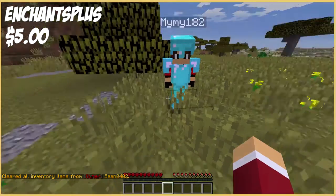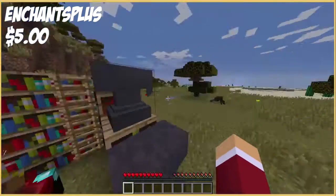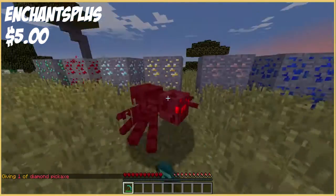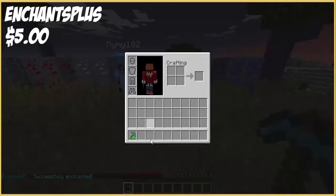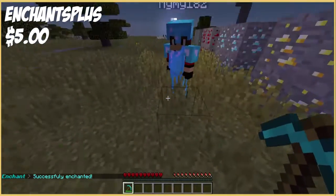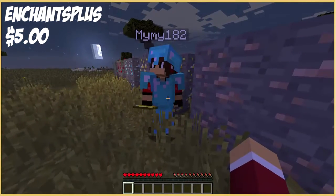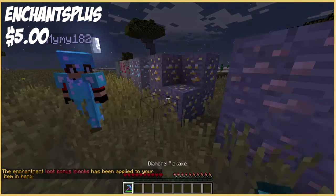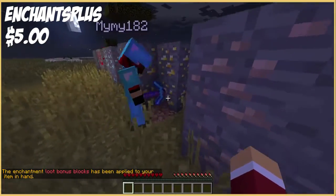Onto the tool enchants - Auto-smelt. At the moment auto-smelt only works on iron and gold. I'll let MaiMai try that. So now it auto-smelts gold and iron ores when mining - fortune also applies. If you just mine one iron ore, it auto-smelts it. And if we put fortune on it, it should give you more while auto-smelting at the same time. That's an awesome feature, also great for prison servers.